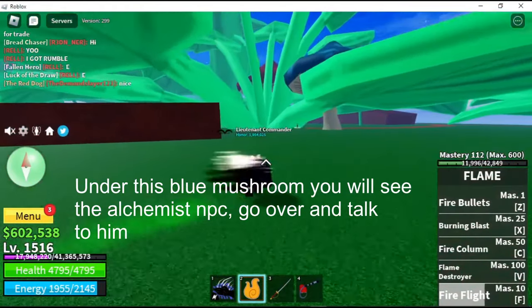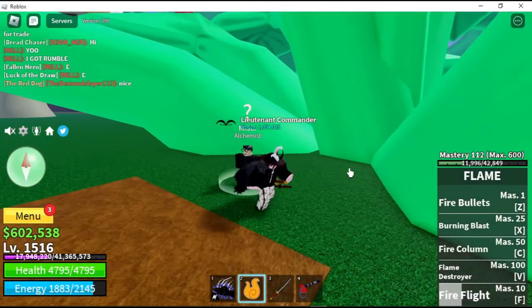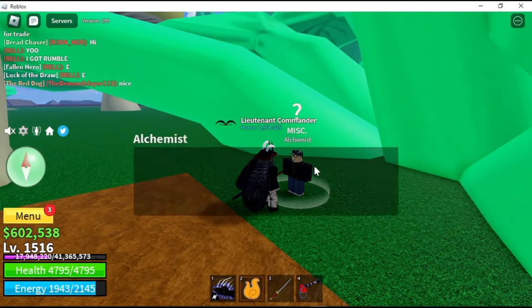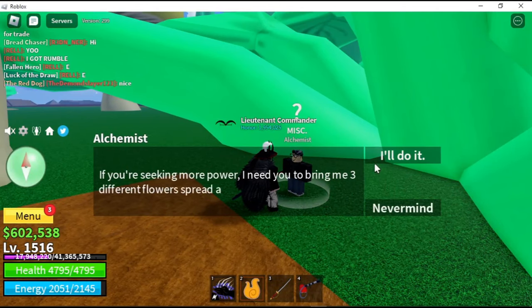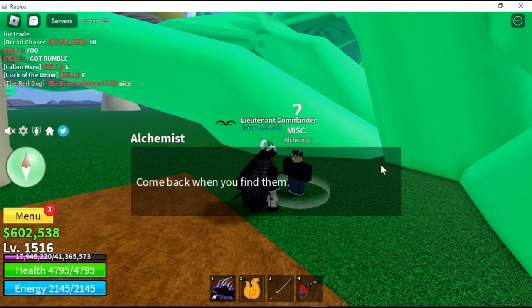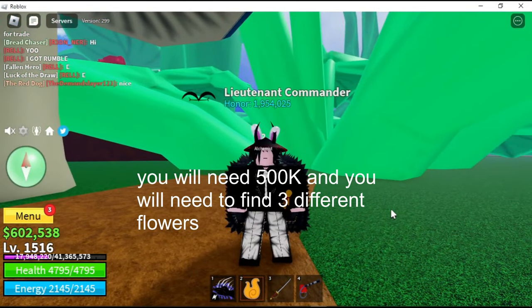Under the blue mushroom you will see the Alchemist NPC. Go over and talk to him. You will need 500k and you will need to find three different flowers.